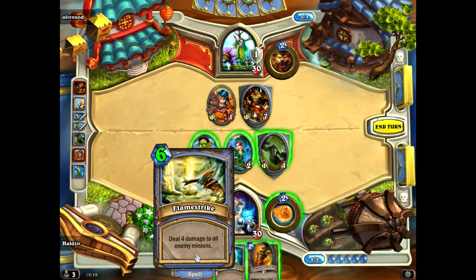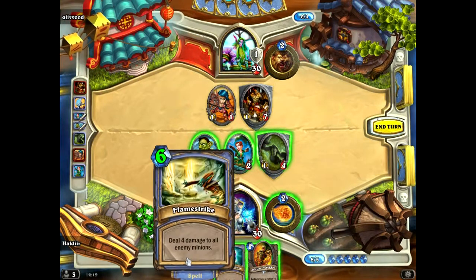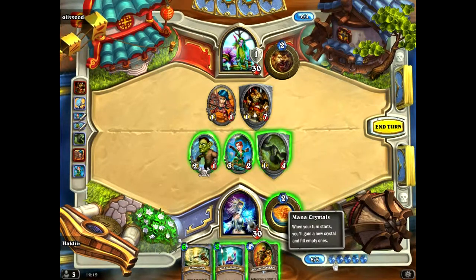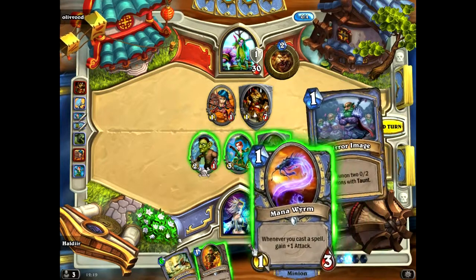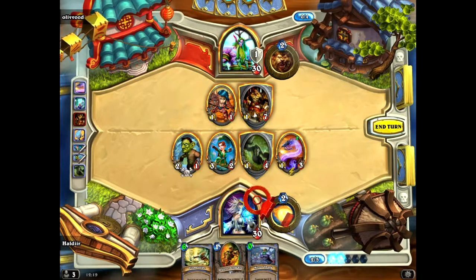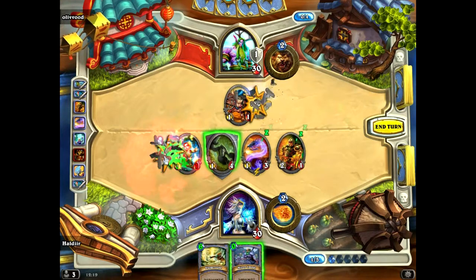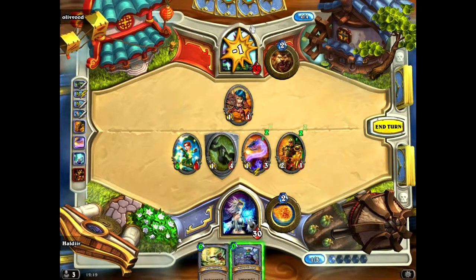So this is another spell. This will deal 4 damage to all enemies, as you see at the top of the card. It says 6 because of this card here, which means the spell will cost one less mana. And your mana crystals are here, so I've got 5 - I can play up to 5. Let's play that. Give that 2 attack and get rid of his taunt. That one's dead now and it will deal 2 damage to him. And end turn.